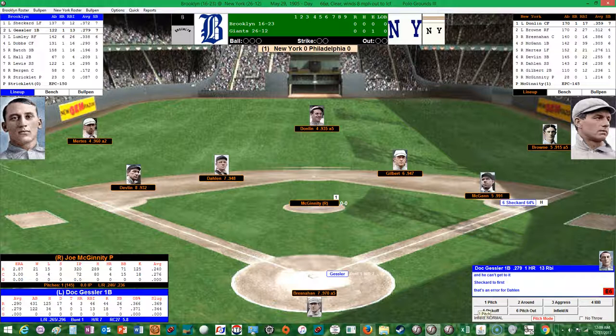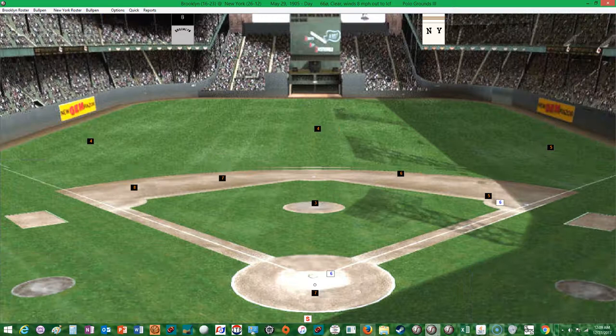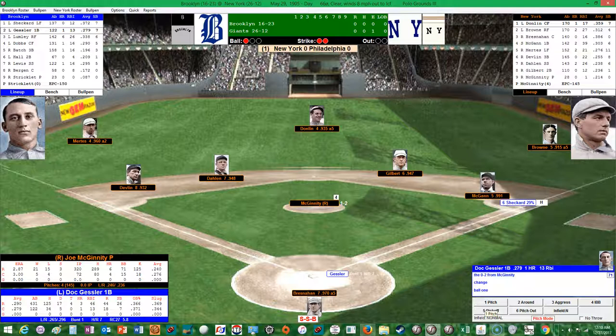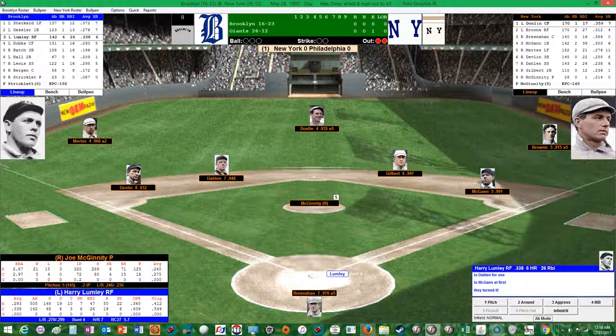Doc Gessler comes in hitting .279 with a homer and 13 RBIs, 18 runs scored, 7 stolen bases, and 5 doubles. McGinnity holds Sheckard at first, doesn't wind up — pitch by McGinnity, that's a strike. Gessler is riding a 7-game hitting streak. Quickly in the hole 0 and 2, then 1 and 2. Gessler hits a grounder — Gilbert over to second for one, back to first — and they turn a 4-6-3 double play. That erases the baserunner who reached on the error.